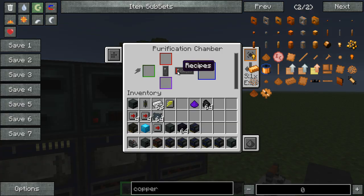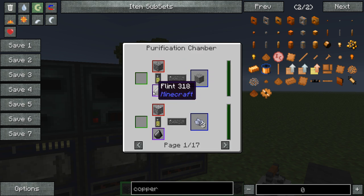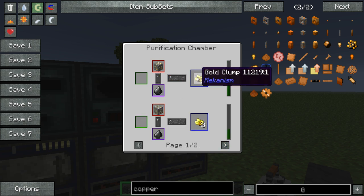And here we have the purification chamber — this is really neat. You use flint and then the ore, and that will essentially create your tripled ores. So this is how you triple your ore output: you just need to provide flint plus the ore and you get three times the output.